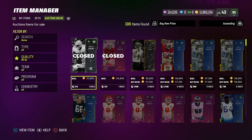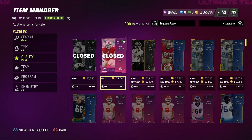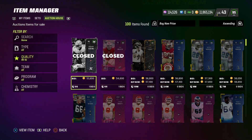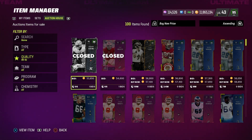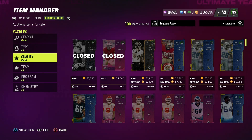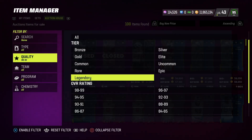These cards just sold for 53,850 and 54,600. These cards are not worth that — maybe the USE check card because he could get upgraded, but Spencer Burford at right guard is not worth 53,850. Somebody's buying that to quick sell for training. You can do the same thing for 92s and 93s.